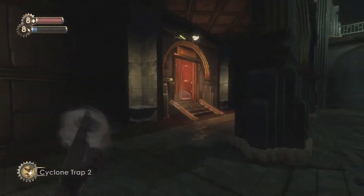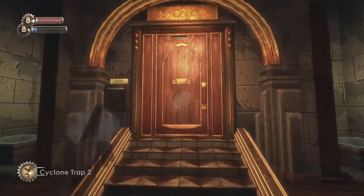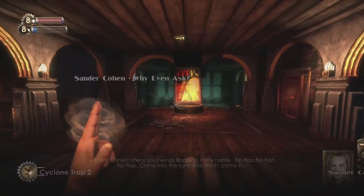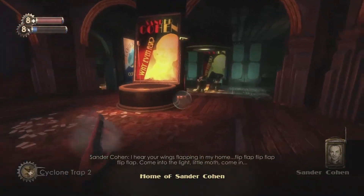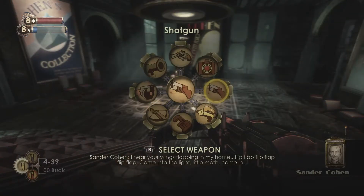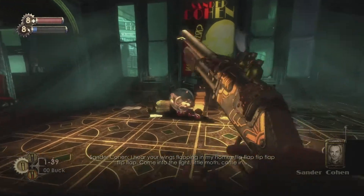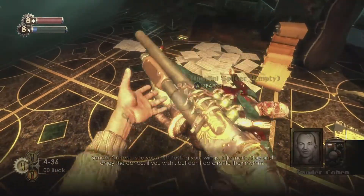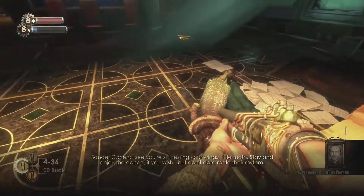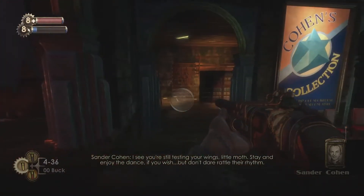Make your way into his apartment. We have not yet gotten the achievement for entering his actual room, so we are going to be doing that. Our first order of business will be to get Sander Cohen out of his room, and the first step towards doing that is killing the splicers that can be found dancing on his main floor. Once you've killed them, Sander Cohen will get upset with you and he will come out of his room.